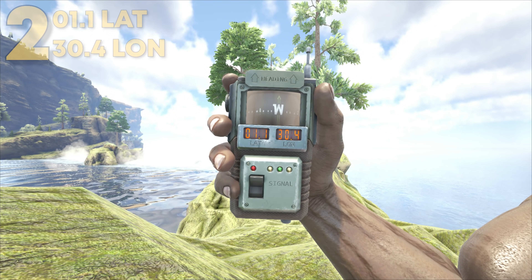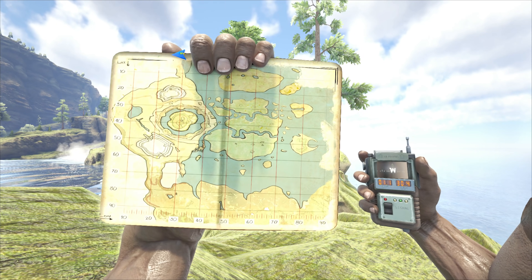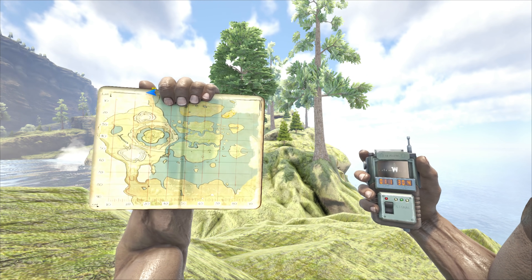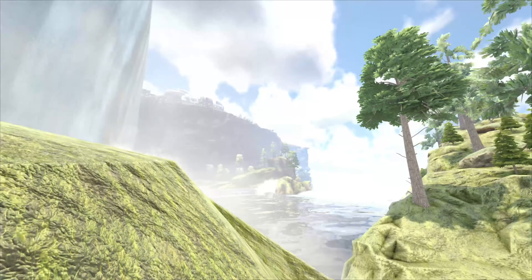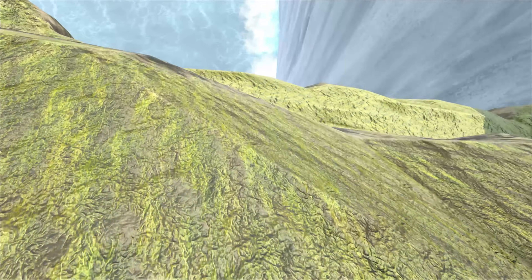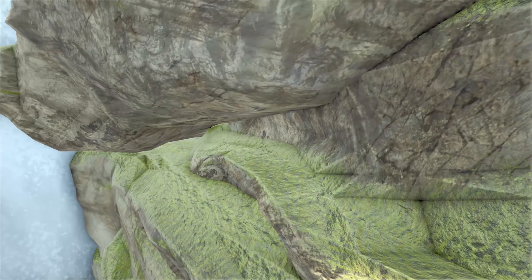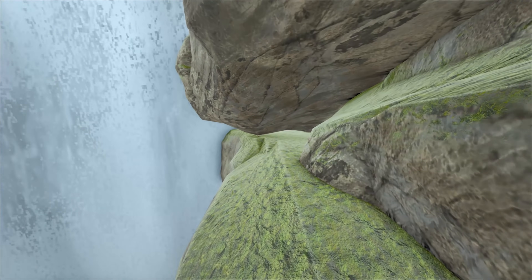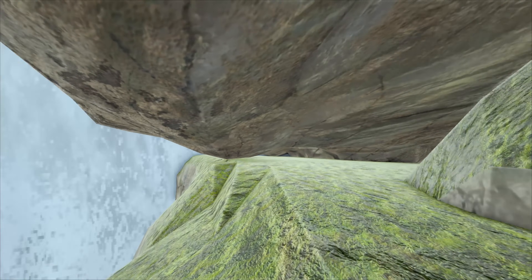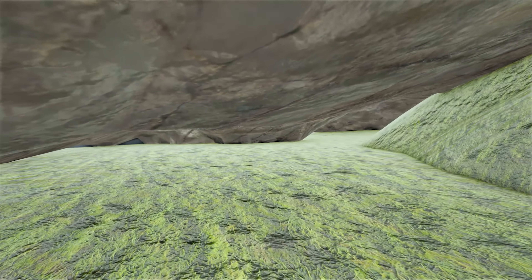Coming in at number 2, this location can be found at 1.1 latitude and 30.4 longitude — here it is on the map. Up in this area it's definitely a much lower-traffic zone. Most players don't even come over here as there are no resources, literally nothing, and the world barrier is right here. What most players don't know about is the rathole that sits right here.